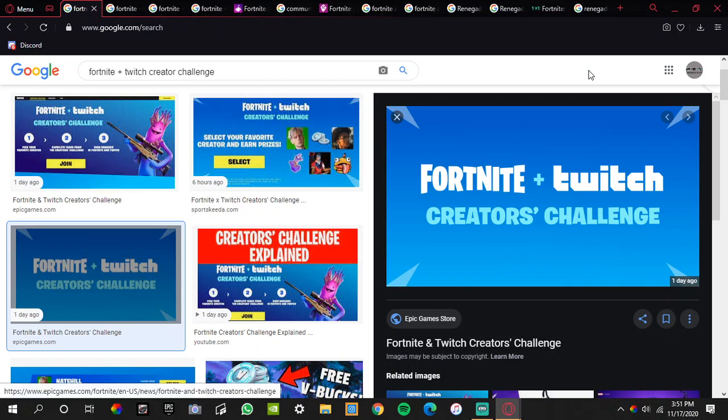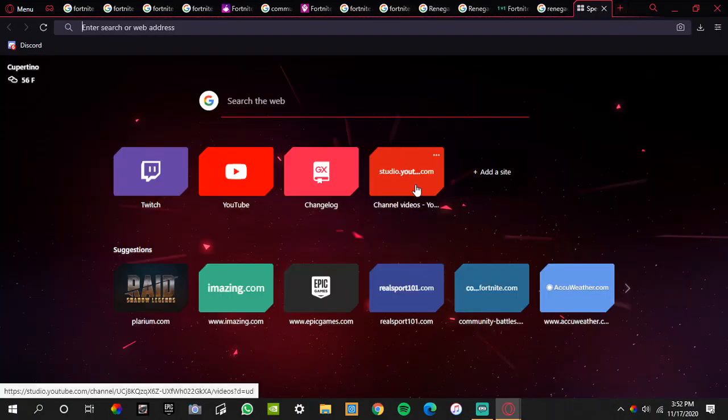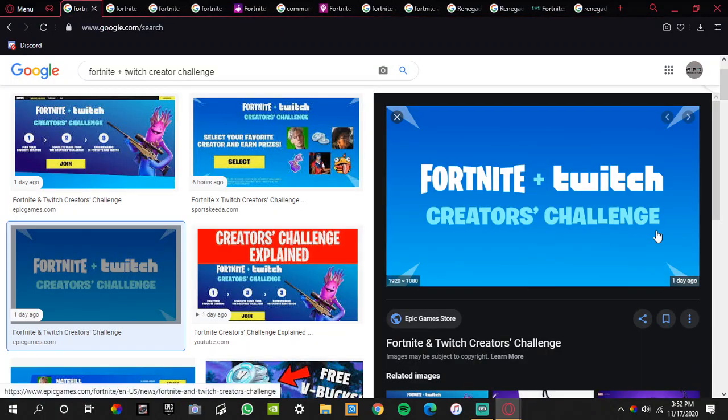First of all, I want to update you on something. I used to show my videos and updates on Google Chrome, but now I switched to a browser called Opera GX, and it's actually a pretty cool browser. It's all meant for gaming — I can have my YouTube Studio, Discord, everything open. It's a browser just for gamers, so if you're into gaming, download Opera GX. This video is not sponsored by them, I just like Opera GX.